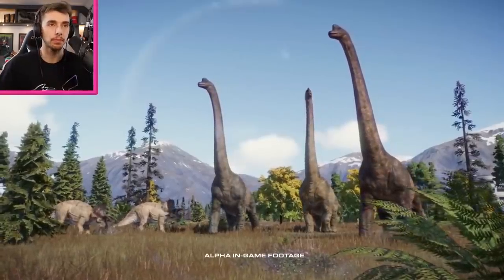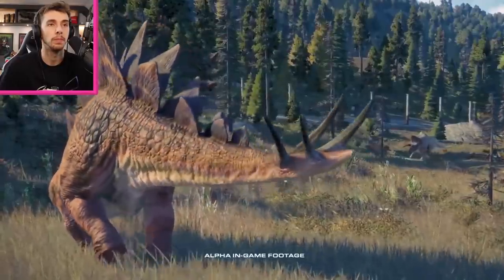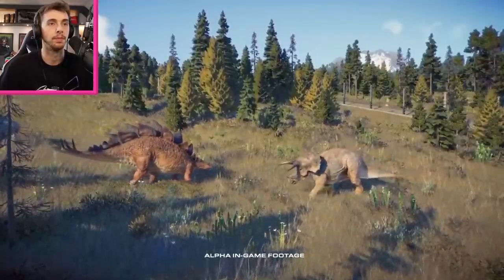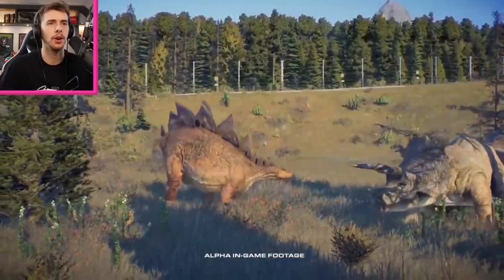We've also added a new territory system. Our dinosaurs will dynamically create territory depending on the different things and enclosures that they might need as part of their environmental requirements. Dinosaur territory can overlap as well. With some dinosaurs that's going to be fine because of cohabitation — some dinosaurs are happy to live with others. Sometimes they don't like other species, and when that happens, dinosaurs can fight. The winner gets to keep the territory, and the loser will go and have to rebuild their territory and find the things that it needs elsewhere.